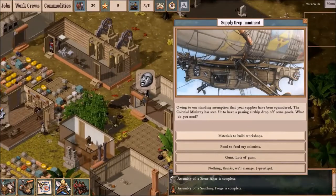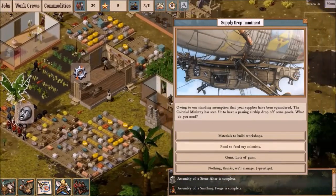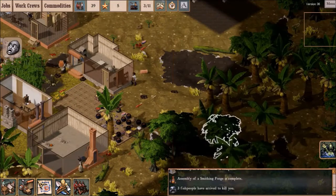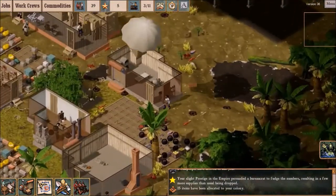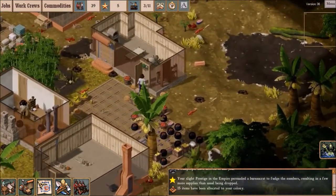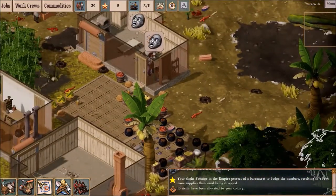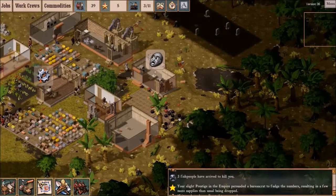We've got a supply drop. Do I need materials? No. Do I need food? Probably. Sausages and bread — good. And three fish people incoming.